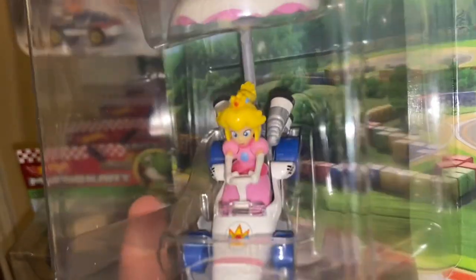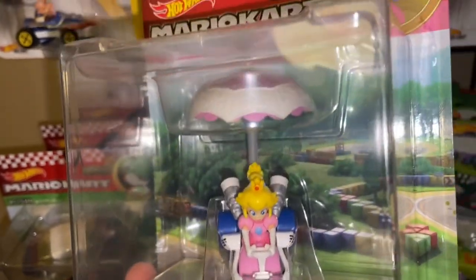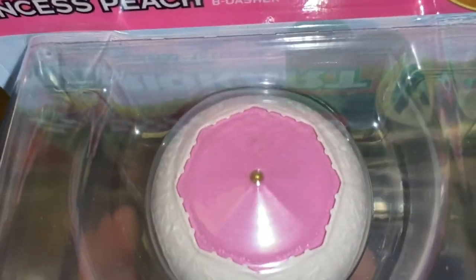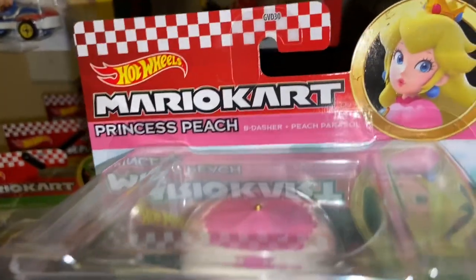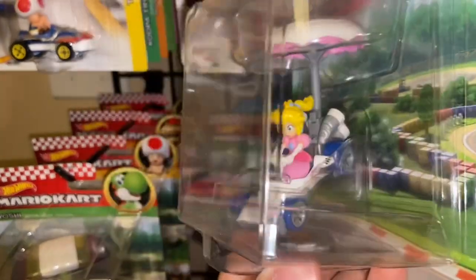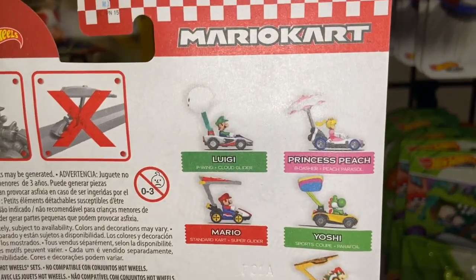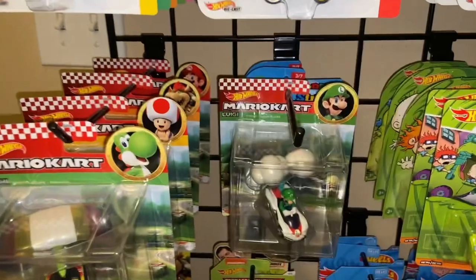She looks really cool - she looks the same as the other Princess Peach in the Mario Kart Hot Wheels series. Here we have the Peach Parasol and it looks really cool. I think this is my favorite one from Series Two - she looks super awesome and they did a really good job. Hopefully we'll start getting some more characters, but it looks like we're getting a lot of repeat characters. Hopefully we'll get a new character. The line is a total of five, with two new characters.